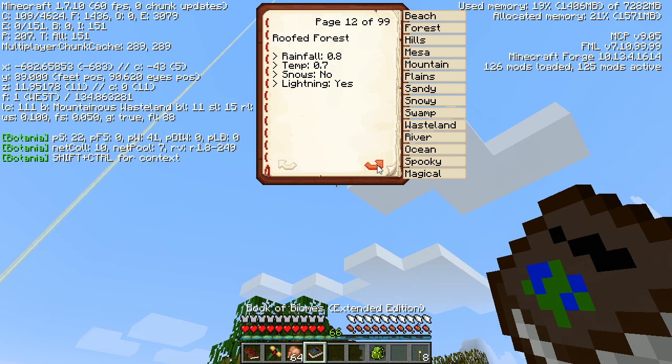I might need both books. Once again this is just telling me a lot of weird stuff - snow, lightning... This isn't 99 pages just for the beach, right? Beach 1 of 99... 5 of 99... the last one would be 96 of 99. Tainted lands - don't know why on earth you would ever want tainted lands, terrible place. Then we have eerie, eldritch, magical forests...